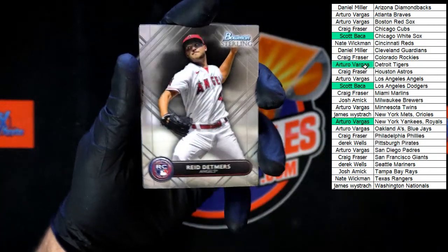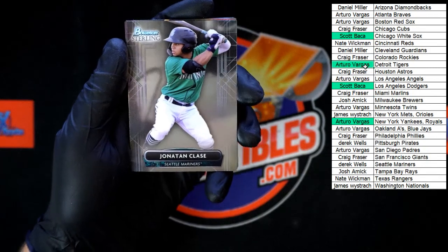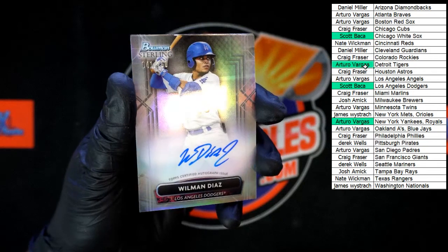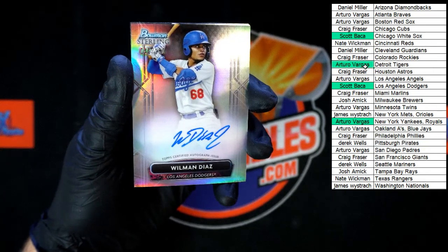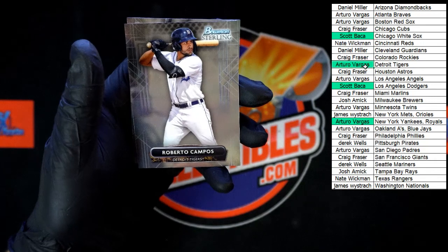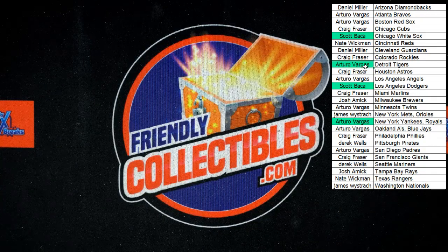Reed Detmers for the Los Angeles Angels, going to Arturo V. Then we got Jonathan Jake Clace — excuse me — for the Mariners, going to Derrick W. Wilman Diaz for the Dodgers — 41 of 150, going to Scott B. Behind that, Velasquez for the Cubs; Campo for the Tigers; and the last card, Henry Davis for the Pirates — and that is going to do it for that box of Bowman Sterling. Next one's up — let's do it again!